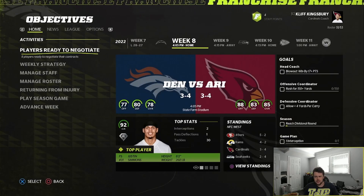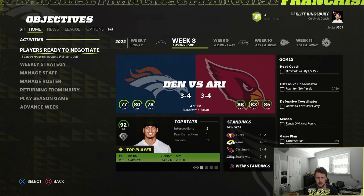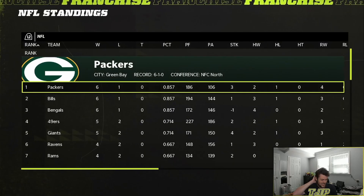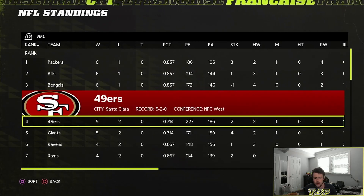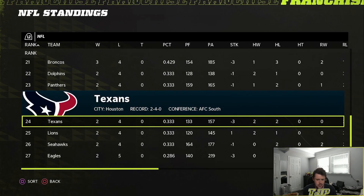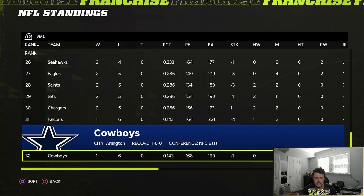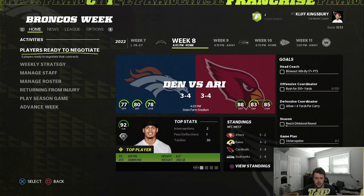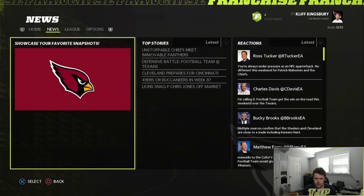Alright guys, we're currently 3-4. I'm a bit worried about that. We probably need to get a guard — I don't know what's going on or why we're 3-4. We're kind of shrugging a little bit. Let's take a look at the team stats, and we also have a lot of negotiations up, so we're going to do that too.